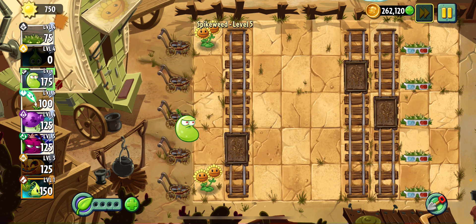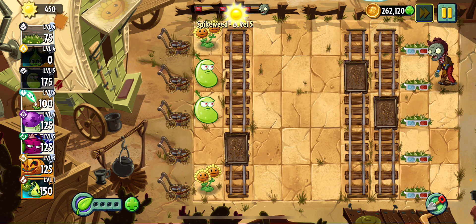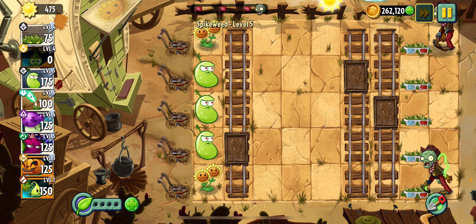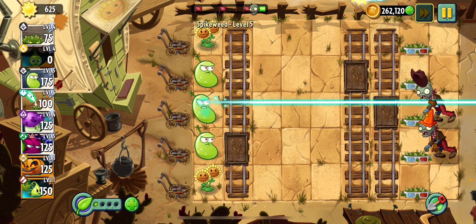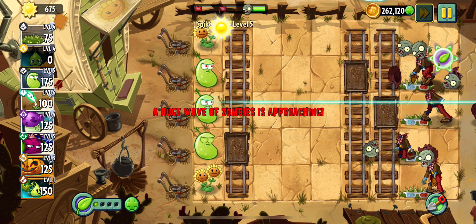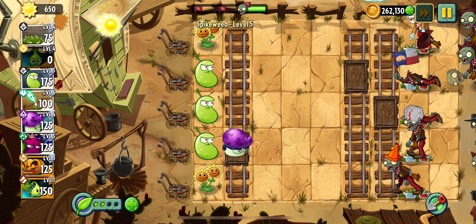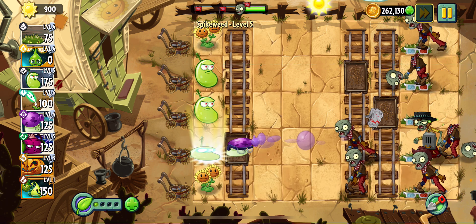Even though we have twin sunflowers here, my favorite sun-producing plant in this game is the Bold Moon by far! I'm not actually worried about when the chicken zombies come. In most situations that involve chickens I would most likely use the lightning reed, but in this case I'm not actually gonna use the lightning reed for a change! I'm just gonna let the Spike Weeds do the spike work!